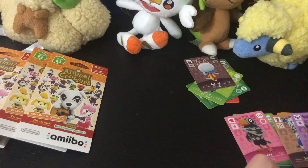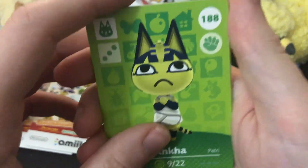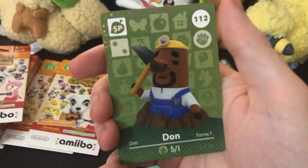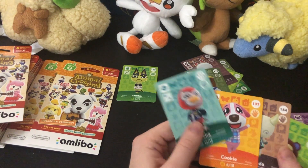Wild World and New Leaf are probably the ones everyone's played the most, because I think Animal Crossing is best experienced in handheld form. Oh — there she is baby! Anka! My number one girl, my waifu, my main squeeze. Pecan — she's very sassy, I like her a lot as well. Got Rhonda the rhino, Cookie the dog, Lucha the little bird, and Don as the holographic rare card.